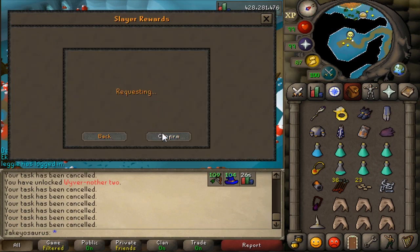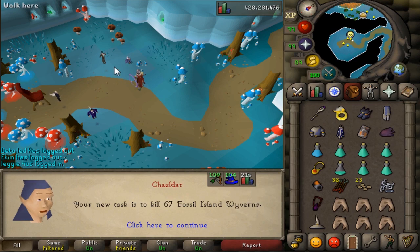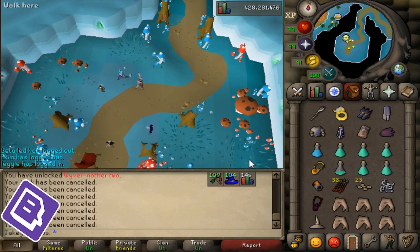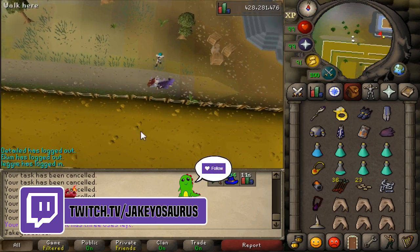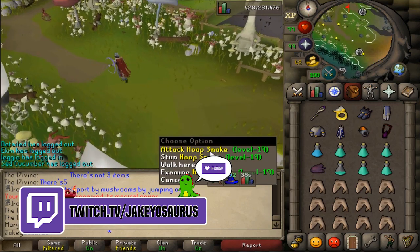Is she really good for wyvern tasks? Wolf said that she's the best for assigning the fossil ones. Yes - 67 fossil island wyverns, let's go. There's a task-only cave along with a non-task cave, so now we have access to the task cave. Wait, what's this - a hoop snake?